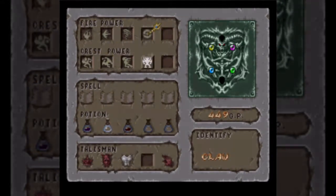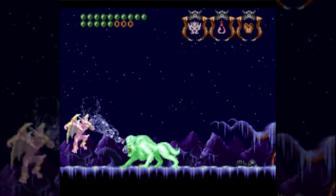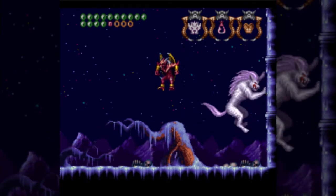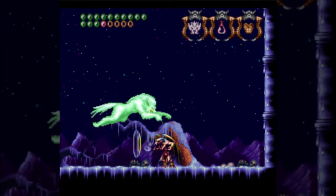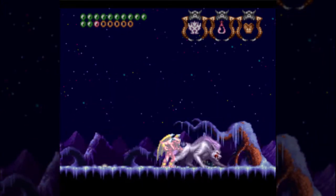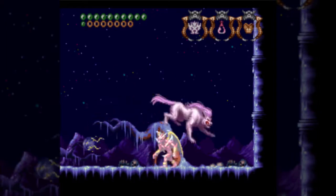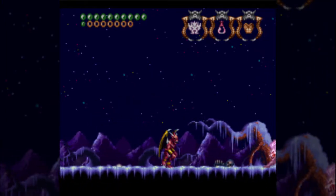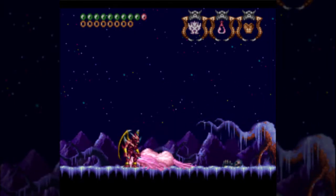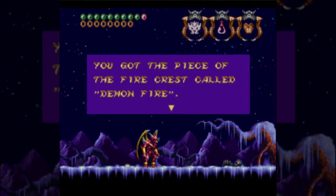Here's our next boss, Grewan. Grewan is easy no matter what you do. The way he works is that he's constantly jumping around the screen and trying to breathe ice at you. After I hit him, he turns green — whenever you hit him and he's green, he's entirely invulnerable. So basically it's a low-health boss where you're just supposed to be dodging a lot. He can be hard to dodge — his ice breath does two damage in Legendary Gargoyle form, so that's four damage going your way otherwise. But overall, Grewan's pattern is very self-explanatory. For beating him, we got the piece of the fire crest called Demon Fire.